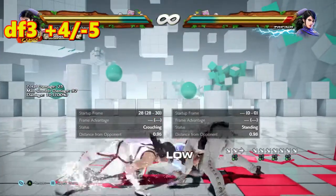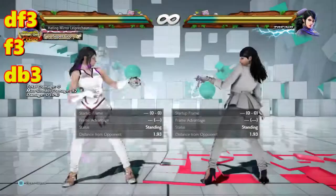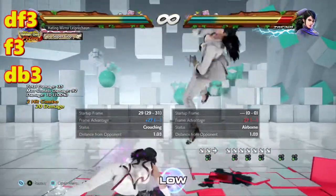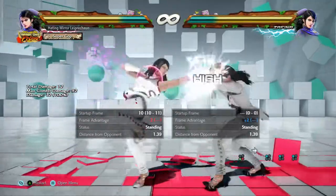Down 4-3, plus 4-5. Forward 3, plus 3 on block. And down-back 3, plus 3, minus 8. Those are the ones that are not as good as the previous transitions. And there are all the moves from Scarecrow that leave Zafina in Scarecrow.